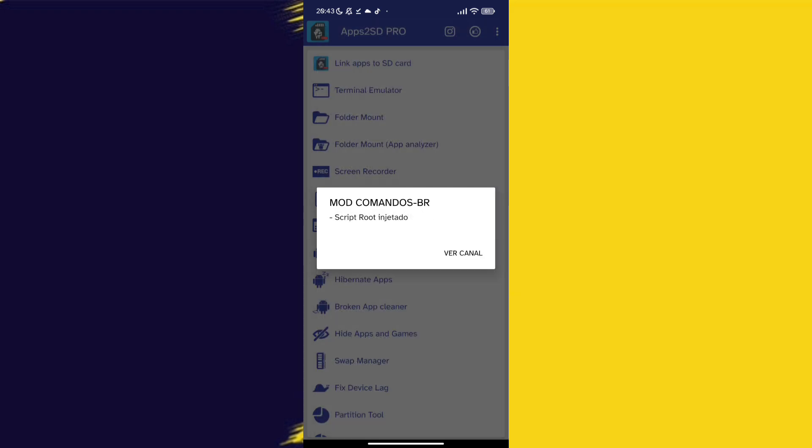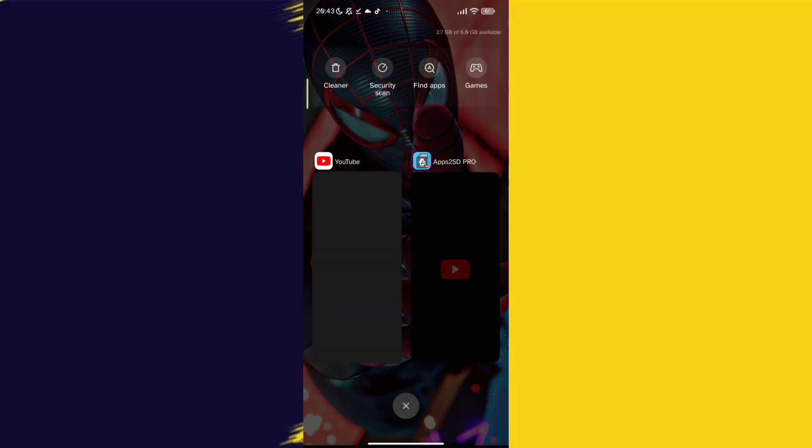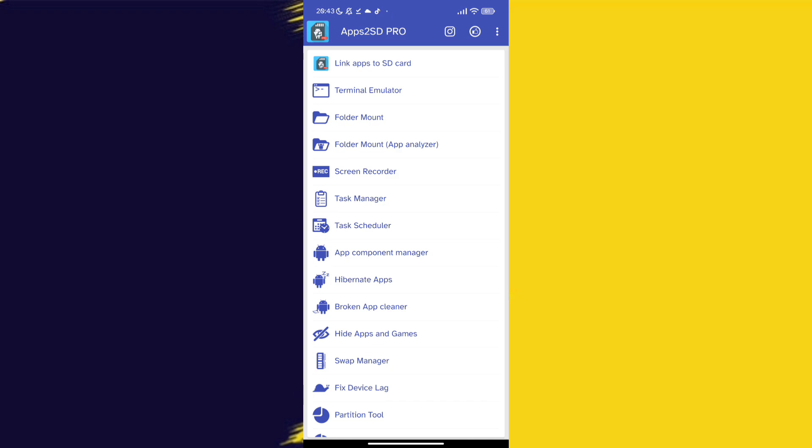After opening, choose the game which is lagging in your device. After choosing it, set the gaming mode to maximum. The gaming mode max will give you more FPS and game lag will reduce.